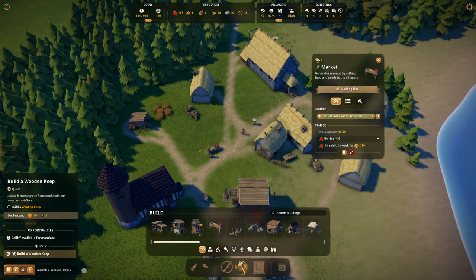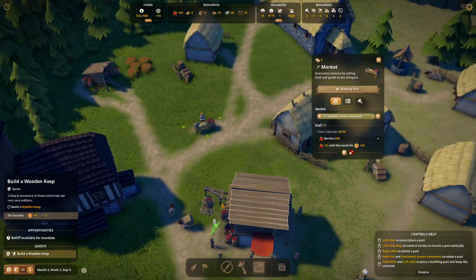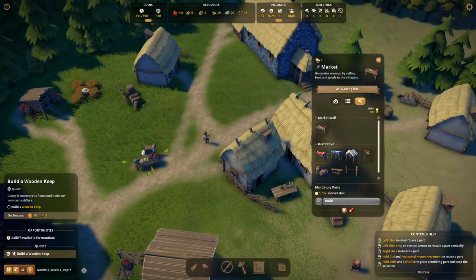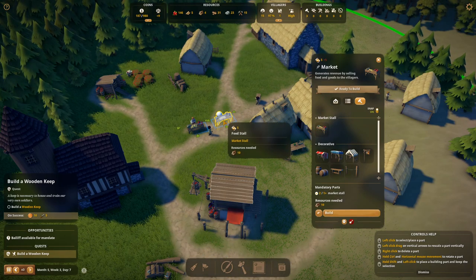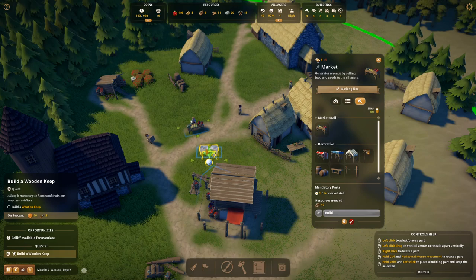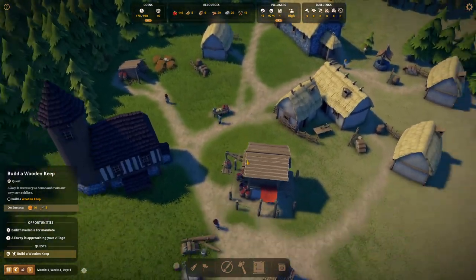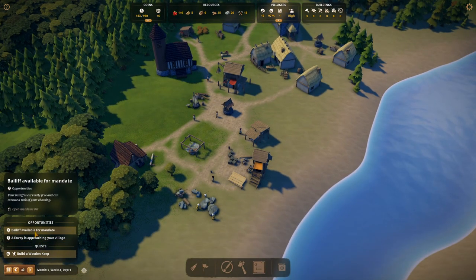Important market tip: don't place different stalls for different goods within the same monument. If you're selling fish and berries in the same monument, villagers will always buy from the first stall built. For example, if you put fish and berries in the same monument, they'll keep buying berries. I recommend using separate monuments for different food types. I only learned this recently after playing for a while.